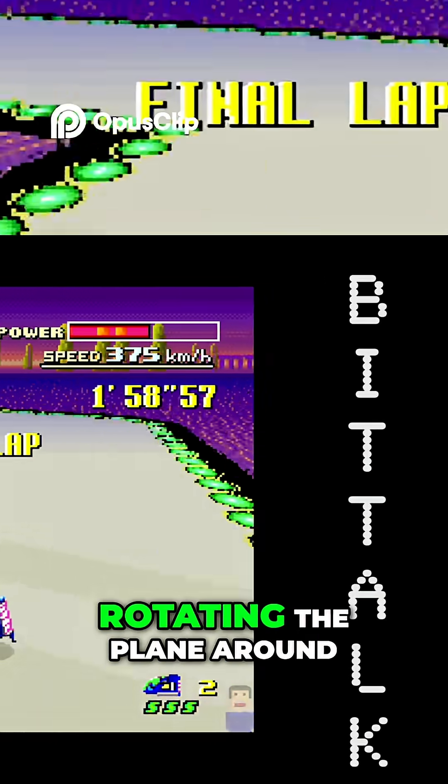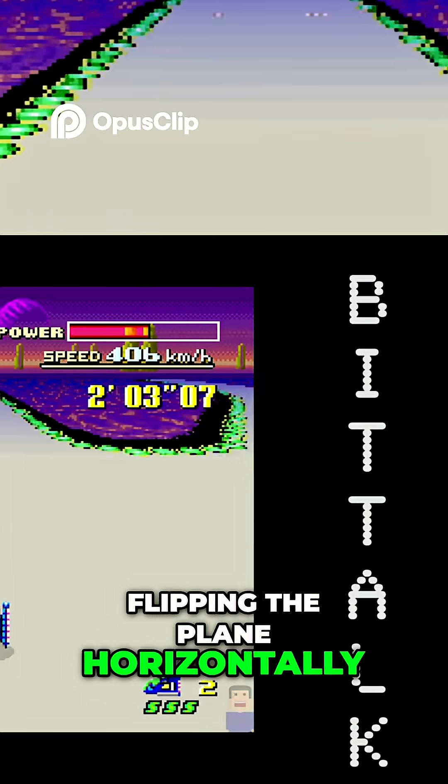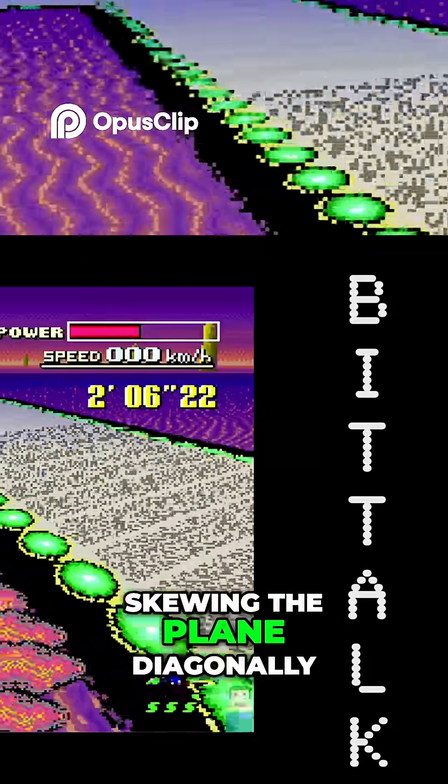It also simulates rotation — rotating the plane around a point — reflection, flipping the plane horizontally or vertically, and shearing, skewing the plane diagonally.